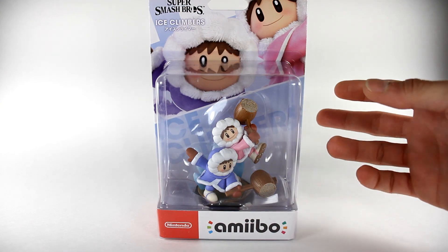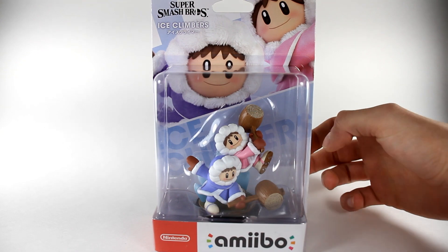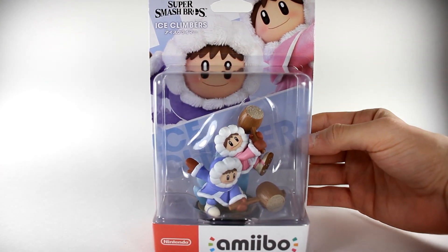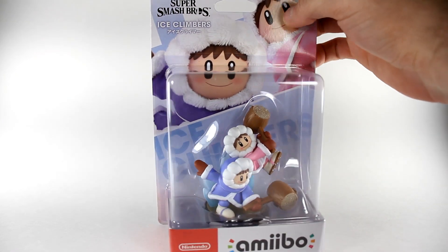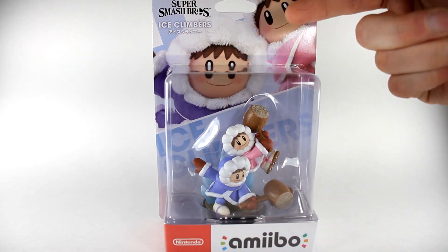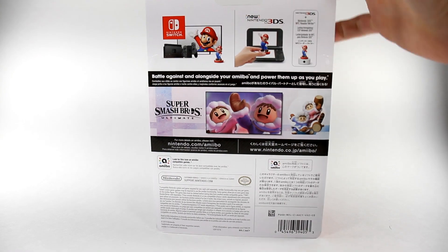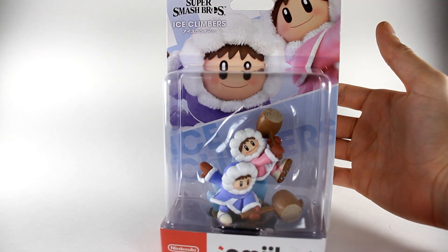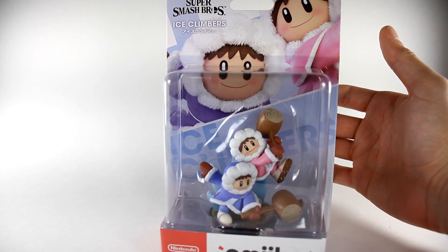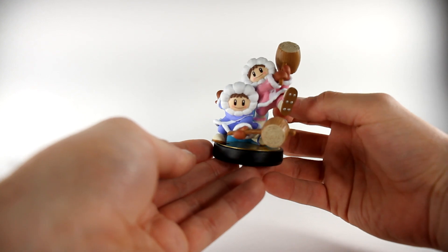Here is the Ice Climbers amiibo, which just came out pretty recently, and I'm really excited for these dudes because they were missing in the last game due to technical limitations. The box looks nice — those cute little faces right there, just great, love it. And then you got the back, nothing too crazy, nothing too special. It's an amiibo, so there's no articulation — it's sculpting and paint apps. Look how cute these little dudes are, just freaking killing it.